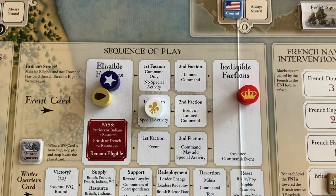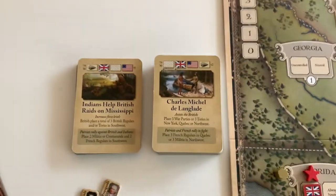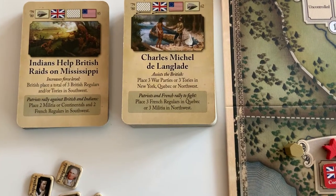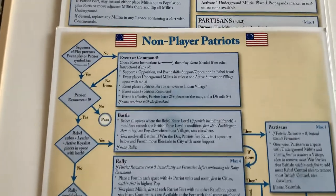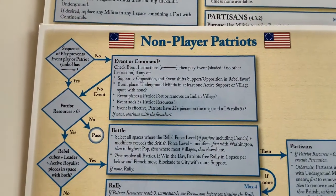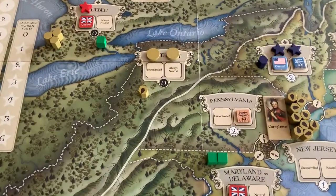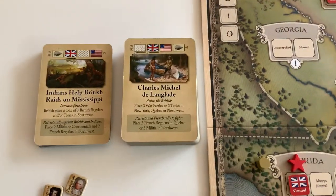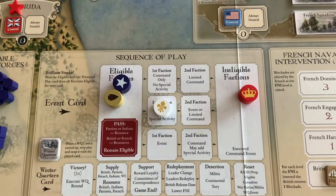The next available faction can take the event or a limited command. The Patriots are next eligible. Their event says place three French regulars in Quebec or three militia in Northwest. Looking at their event-or-command instructions, the second bullet point: the event places underground militia in at least one active support or village space with none. This event would do that — it would place underground militia in Northwest, where there are villages. So the Patriots are going to take the event and place three militia in Northwest.